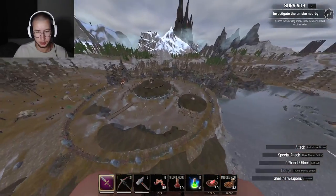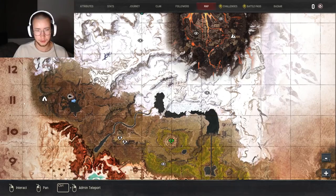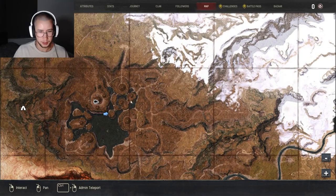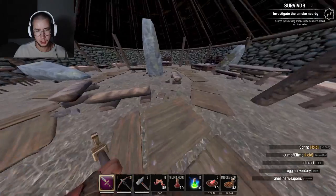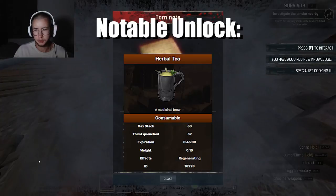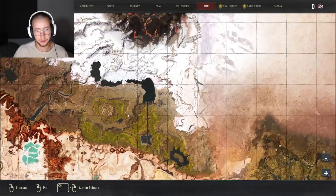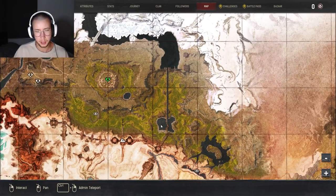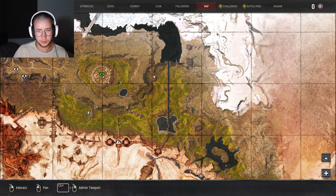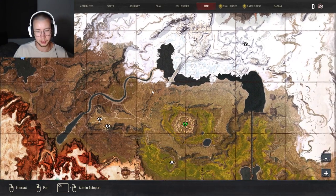You see the Obelisk there — you just come over here and it's in this big building. And if you go to this building over there and go inside, there's another recipe here — just Cooking 3. Now the only other important cooking recipes I really worry about are the ones over here and over here, which I usually get a bit later because they're not on my way up to Black Ice.